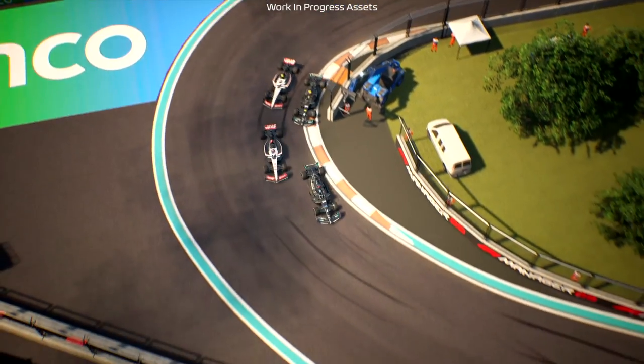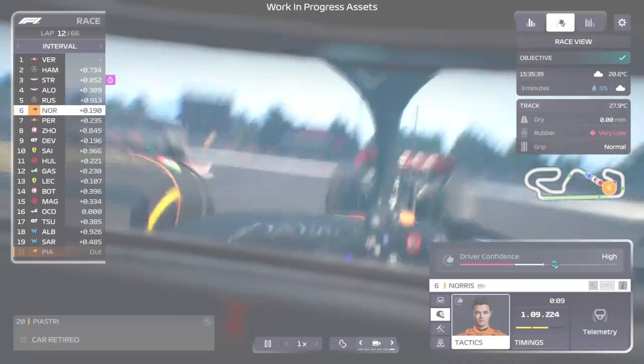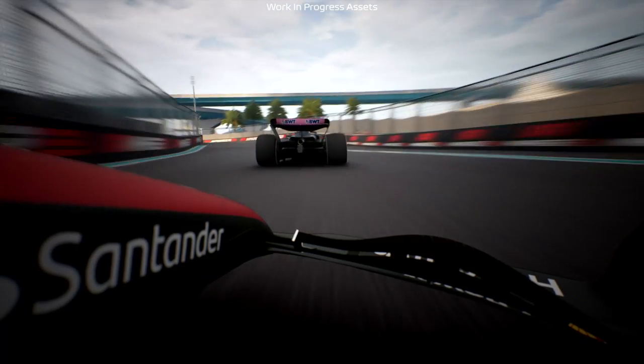You'll see drivers taking different racing lines based on how they're driving. If you've instructed your driver to push harder, they'll respond by being more aggressive on the kerbs, making the most of every apex. Tell them to back off to conserve tyres and you'll notice them taking a safer line.